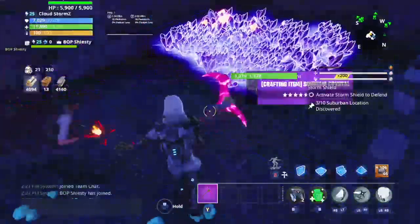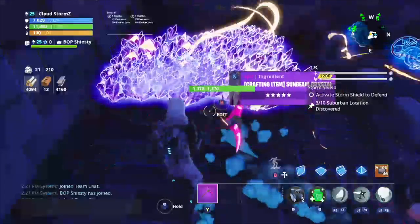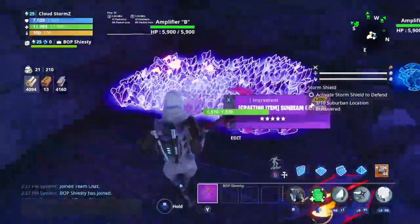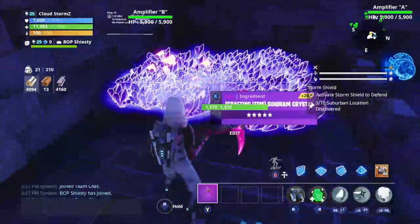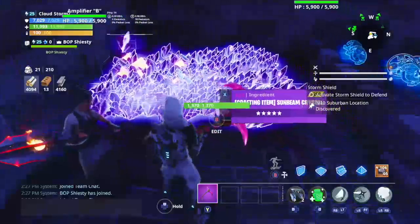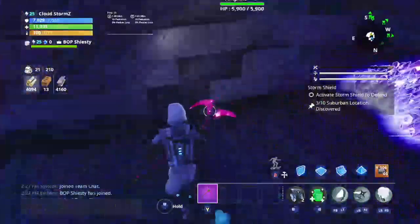Last off, we have our ore. Look at all of this sunbeam stuff. In sunbeam we have about 6,000 sunbeam, and we have about 25 plus thousand of everything else. This is a lot of stuff — I won't even be able to pick this up.